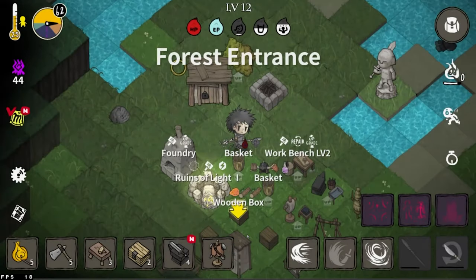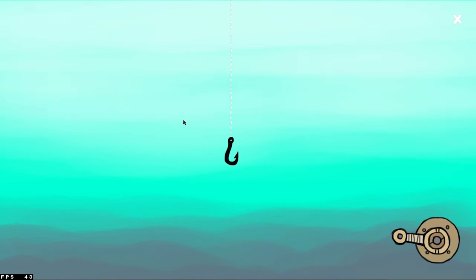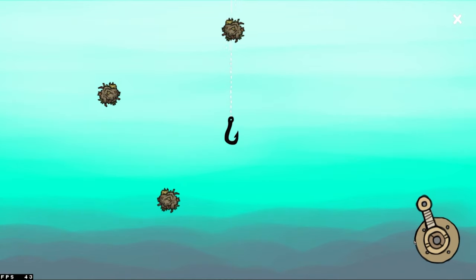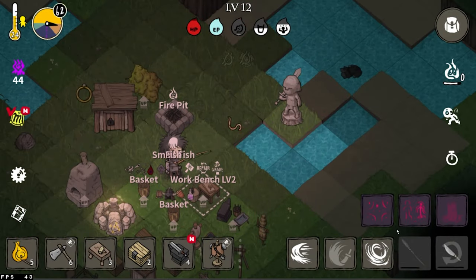Another way to get food is from a fishing pool — you can fish and get fish. You can also get worms from cutting grass, just like hemp and seeds. I got a big fish! This is honestly kind of tough and I'm not even at the dense jungle yet. I'll be back with eight fish.